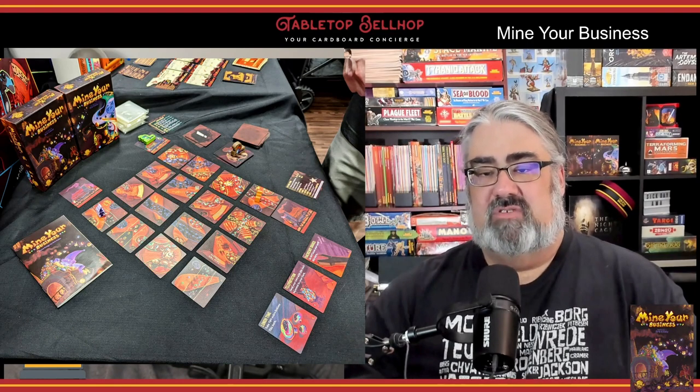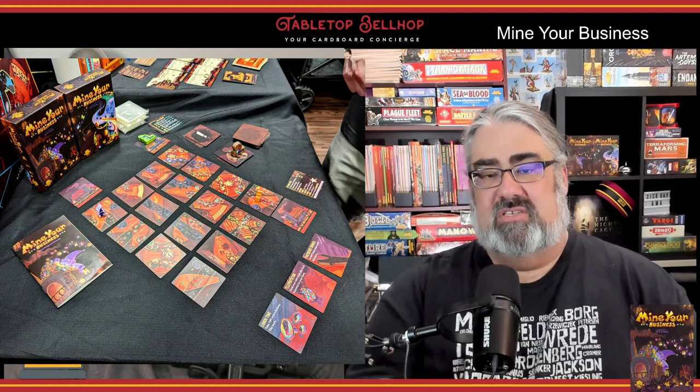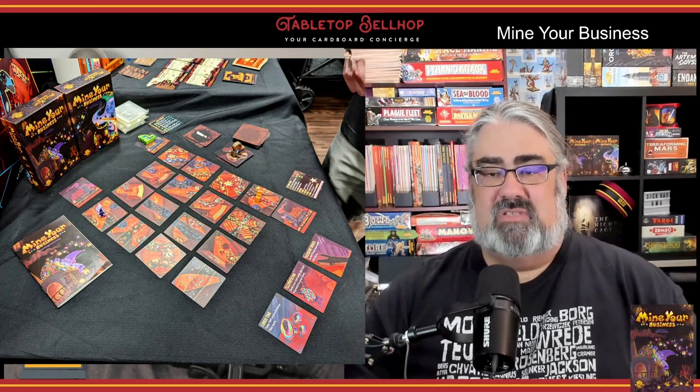In Mine Your Business, the mine is represented by a grid of square cards. Each gnome has a mine cart at the edge of the grid that moves clockwise around the board. Each turn, the gnomes will be moving around the mine, manipulating the cards in an attempt to load chains of matching resources. Competitive gnomes are just trying to outdo each other, but when working solo or cooperatively they also have to deal with nasty goblins, who are wandering the mine eating up resources and any gnomes they catch.